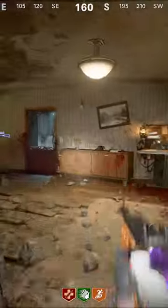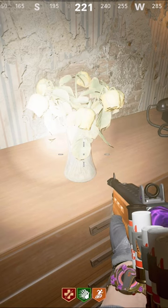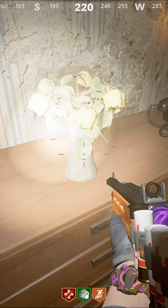Repel up, and then on this vase there's another cassette. And that's it! So if you're looking to do all the music Easter eggs, that's how you do it on Mob of the Dead.